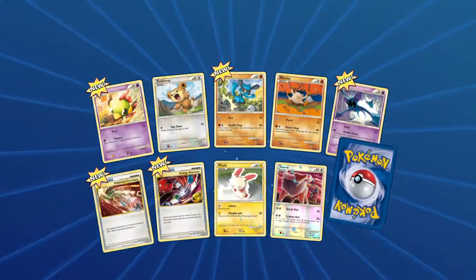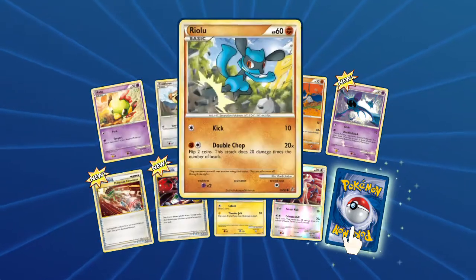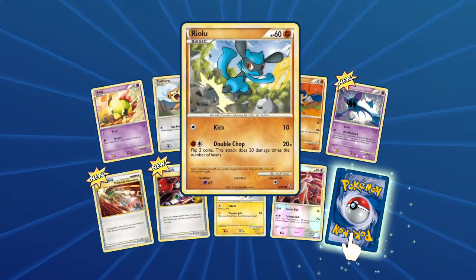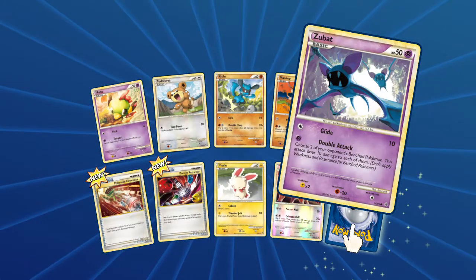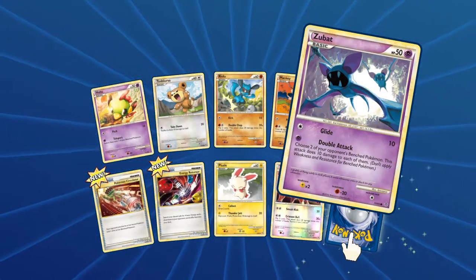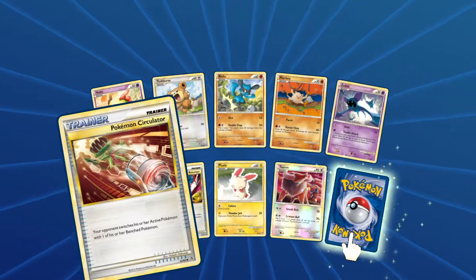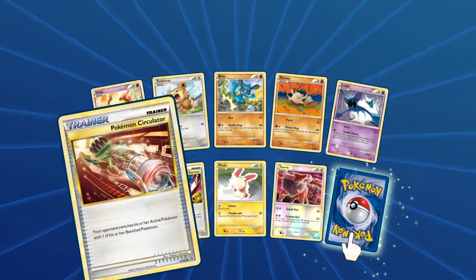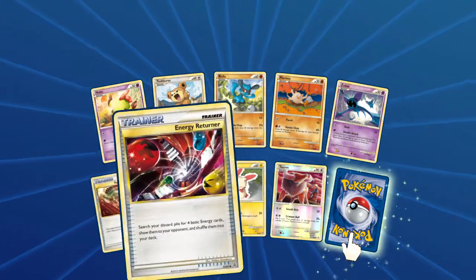Let's open another one. We got Nott2 — oh man, look at that Nott2! Teddy Ursa. The Kickin' Ryote with a double chop. Mankie. A Zubit Glide with double attack — you can do 10 damage each. A Pokemon Circulator — your opponent switches their active with one of their bench Pokemon. So it's like a giant fan, that's kind of cool.